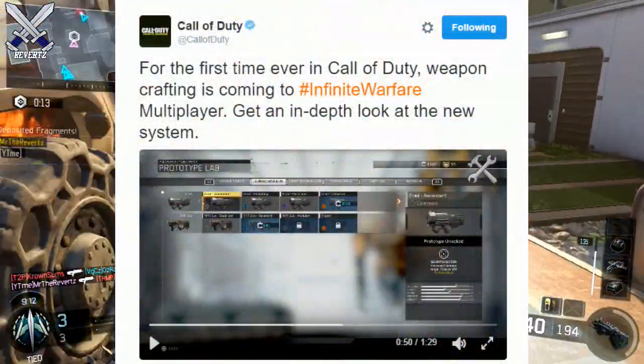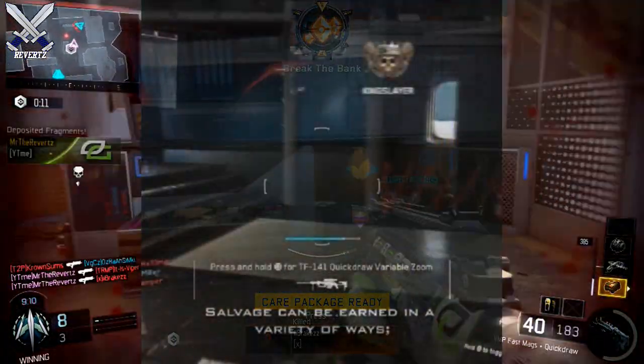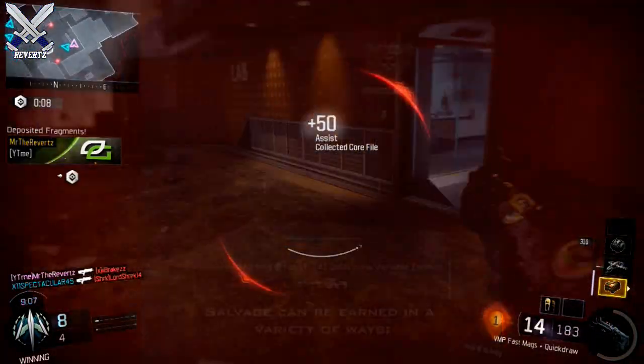In one of the clips there was a gun on the ground called the TF-141. If you guys take a look at the symbol, it's the same as the Intervention from Modern Warfare 2. I'm gonna have a side-by-side comparison for you guys on screen right now.